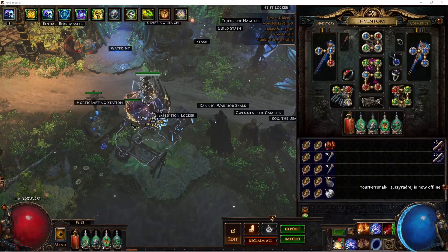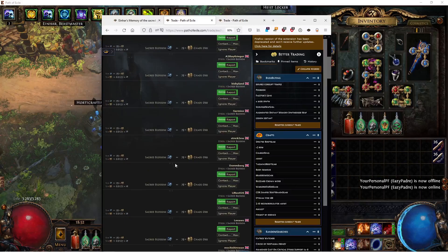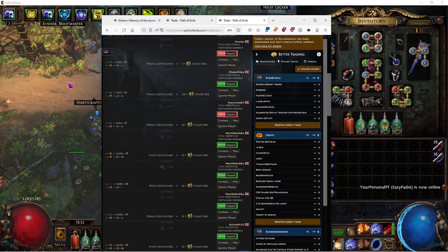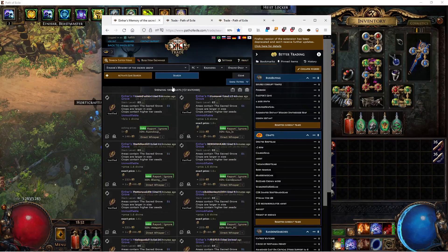So if we take a look at the trade side, Sacred Blossoms are now at around 80 chaos, which you can drop from T4 seeds. And if you look at big bulk — 20,000 plus — we're looking at like 40 life force per chaos on the trade side.